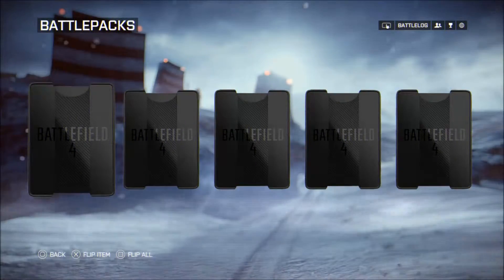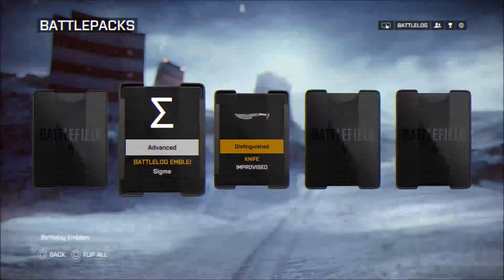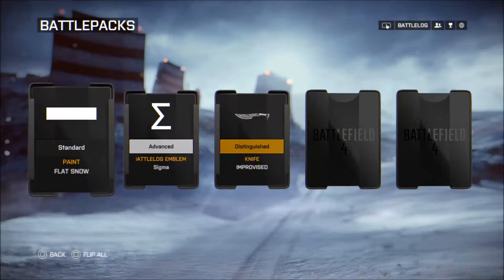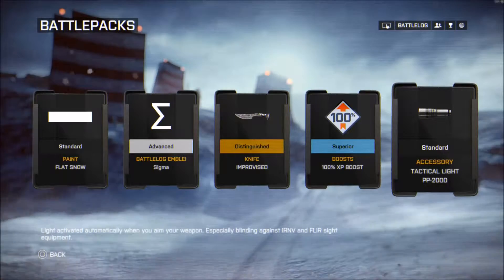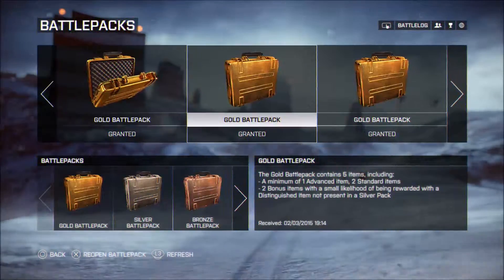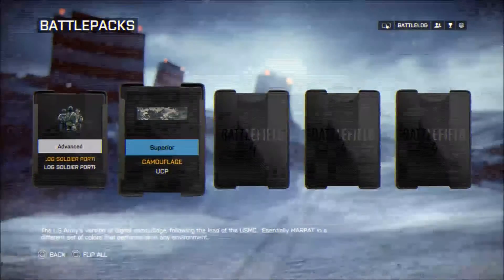What the hell, I have to pick? Let's go with the middle one — oh wait, you can pick all of them, okay that's cool. Standard paint, flat snow, a 100 boost, and a tactical light. I don't really put flashlights on my stuff. Let's do it again — not exactly sure what those are.